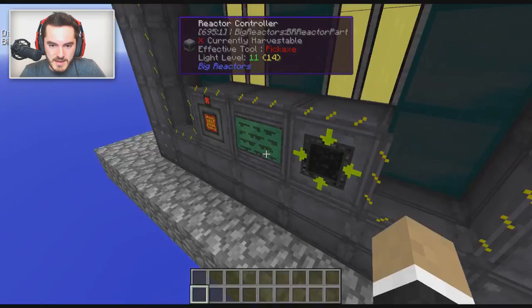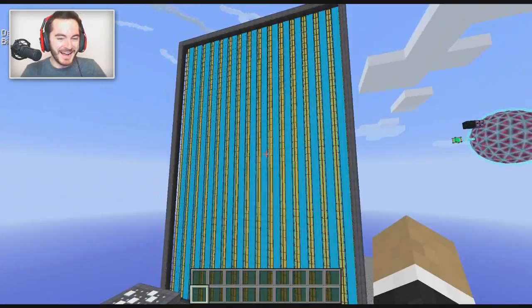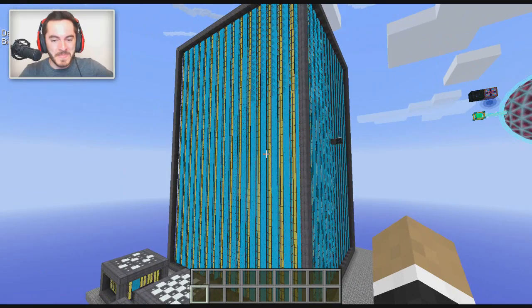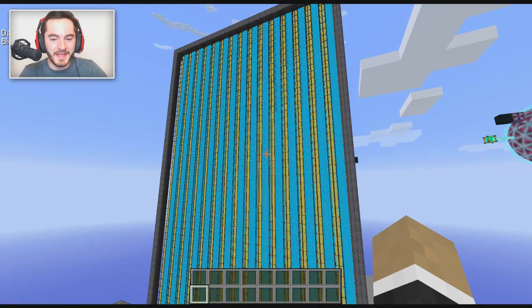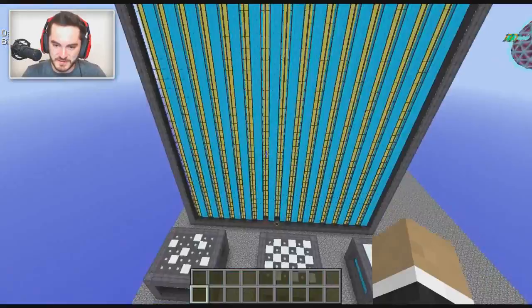We've now learned the best setup, so we take it to full scale. This is 32 by 32 base by 48 height, which is the maximum as designated by the default config for Big Reactors - this is as big as you can go. It's a lot of stuff. I used MCEdit to put this together, which is why the frame rate is slightly laggy because of lighting issues with all the stuff on the inside.